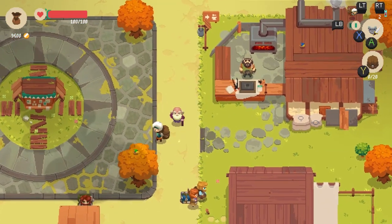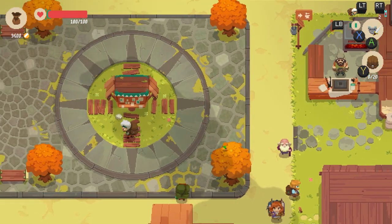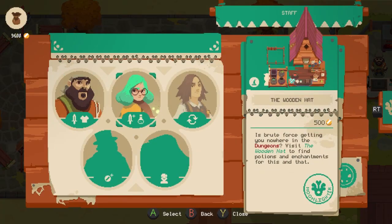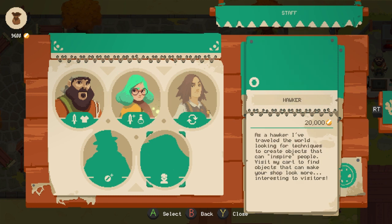I've saved up some cash to make some improvements. So this is the big board — this is where we can invest in the town or our shop itself. The town gives us new townfolk, like I have the forge guy and Harrietta Potter, but there's also a retailer, a hawker, and a banker.